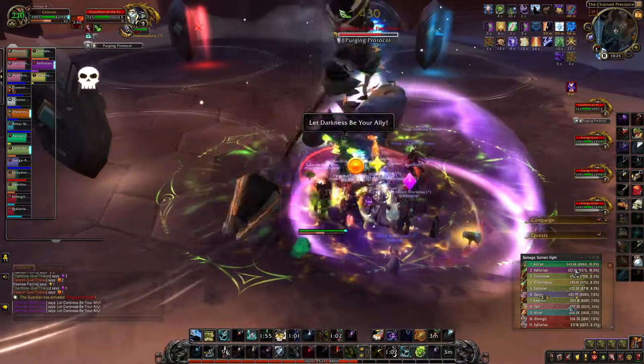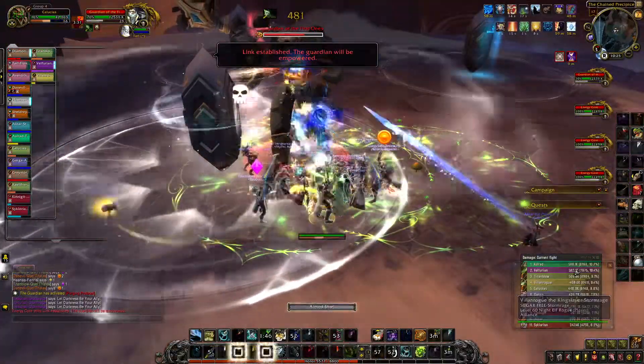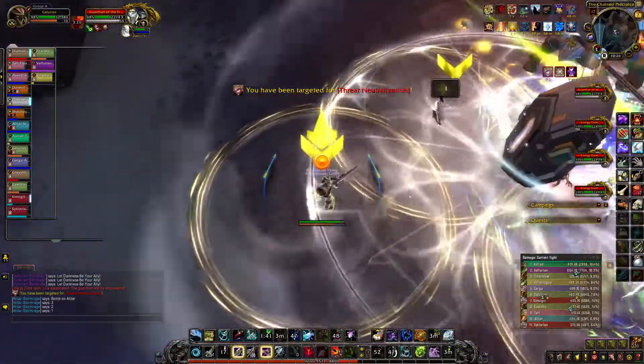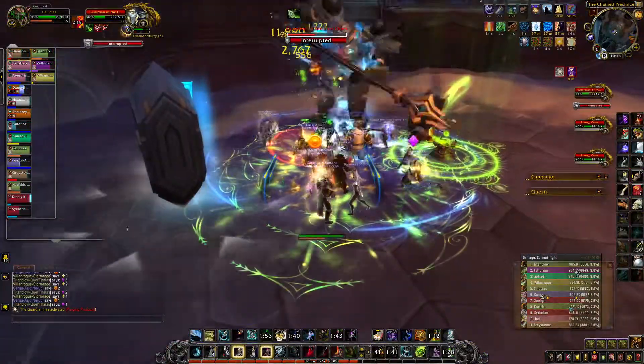You can get a fourth one if you use enough defensives. Your group should stand by the crystal to take little damage. Random members will still get the big glowy circles, so get to the opposite side of the bubble while everyone else is hugging the boss.